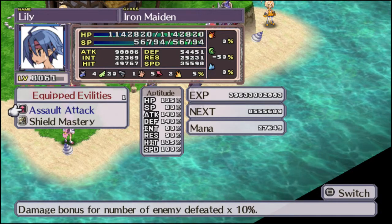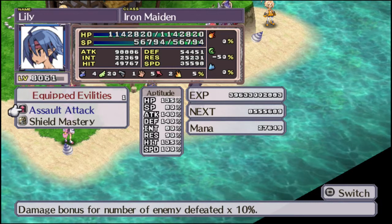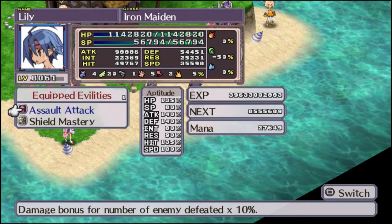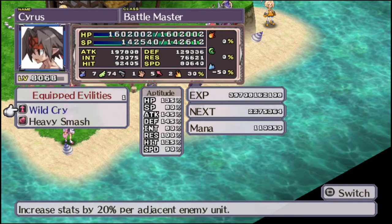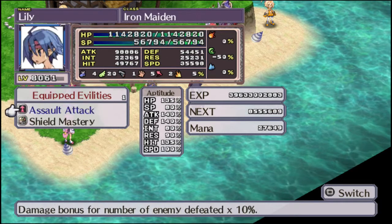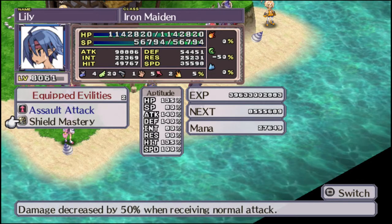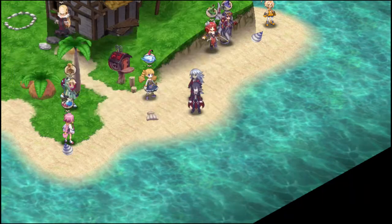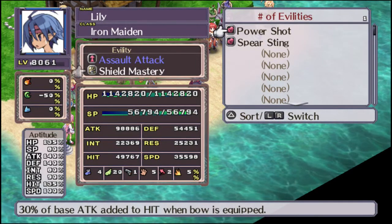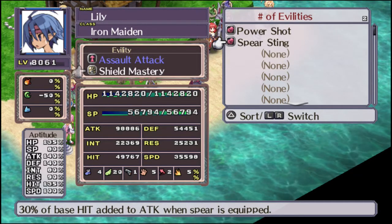Assault Attack, their core ability, apparently gives them a damage bonus the more enemies are defeated — though I don't know if this is enemies defeated by anybody or just by the Valkyrie; something we'll have to test. Their aptitudes are pretty similar to the Warrior, but they have higher hit, lower attack and defense, lower res for some reason, and higher speed. Shield Mastery cuts the damage from normal attacks in half. Power Shy adds a bit of your attack to hit when a bow is equipped. Spear Sting adds a bit of your hit to attack when a spear is equipped.